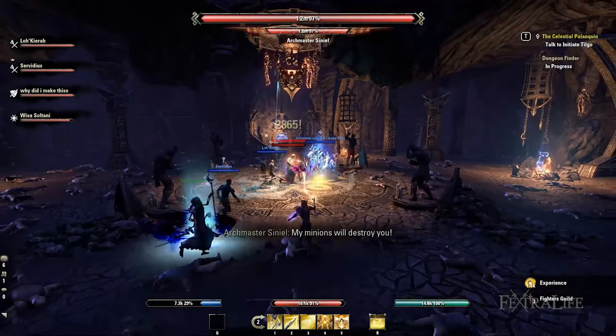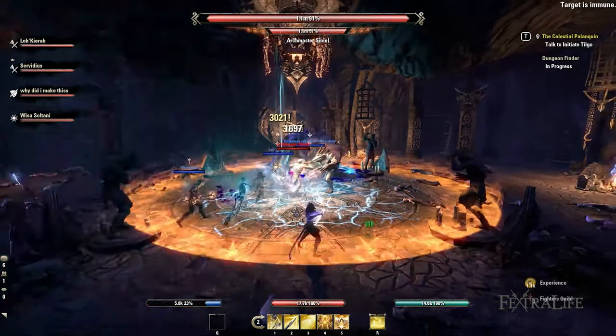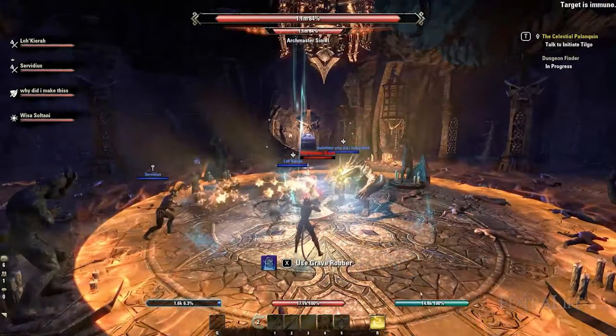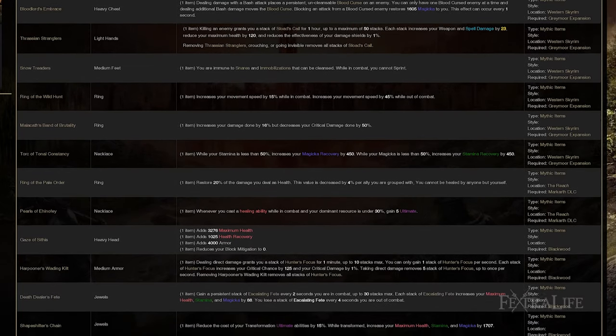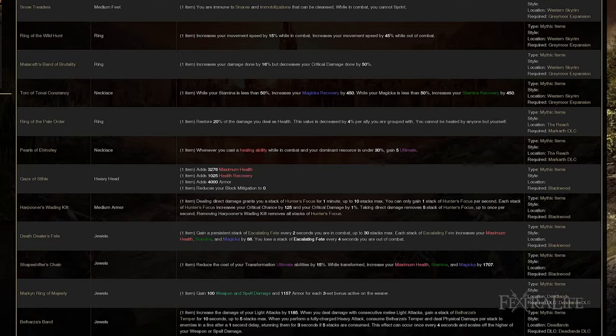For example, you can still obtain Bloodlord's Embrace Thirst and Girdle lead upon beating Elambrus Athero in the Crypt of Hearts 1 dungeon. Mythic items require you to obtain 5 of its pieces, each with its own Master Difficulty lead. In total, there are 15 Mythic items starting from the Greymoor expansion to the most recent Deadlands DLC.